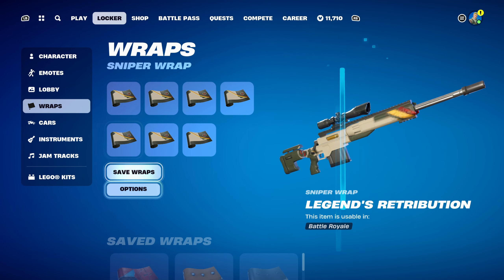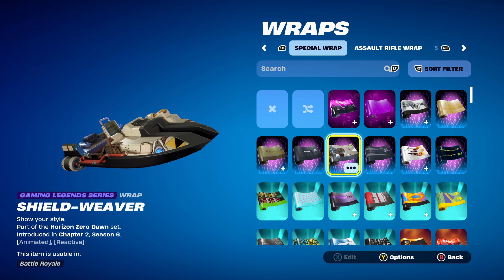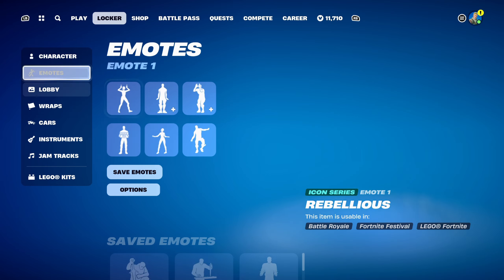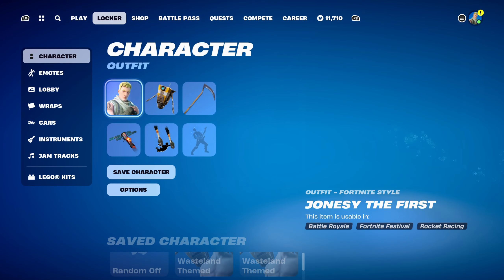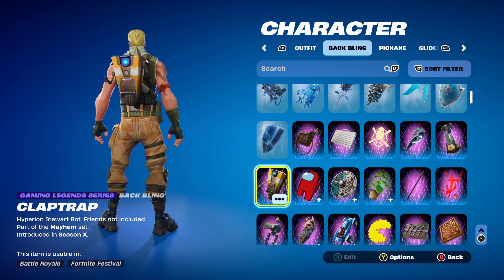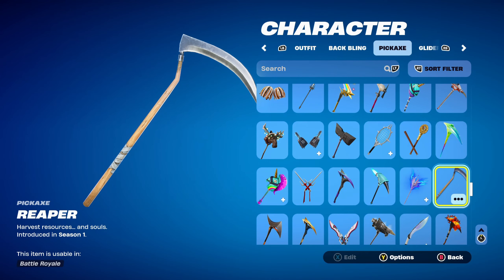The weapon wrap for combo 9 is the Shield Weaver, a Gaming Legends series wrap part of the Horizon Zero Dawn set introduced in Chapter 2 Season 6. It's animated and reactive — Aloy's weapon wrap — and works nicely for the mechanical design on the wrap itself, going well with Wasteland themed combos. Moving on to the final combo 10: the back bling is Claptrap from Borderlands, part of the Mayhem set introduced in Chapter 1 Season 6 — it goes nicely with the Wasteland theme and matches Jonesy's colour scheme with the yellow and white on Claptrap. The pickaxe is the Reaper, introduced in Chapter 1 Season 1 — a very OG pickaxe used for the brown design that fits the Wasteland theme.